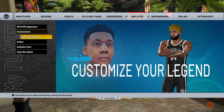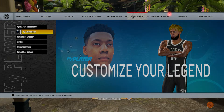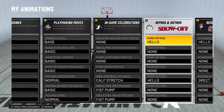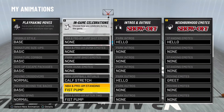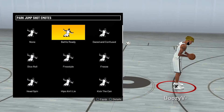But what people don't know is you already have these emotes unlocked. I didn't know this and a lot of people don't know this either. But if you go to My Animations, you have so many emotes which you have unlocked. So for the jumpshot emotes, go to Park, Jumpshot Emotes — here you go.